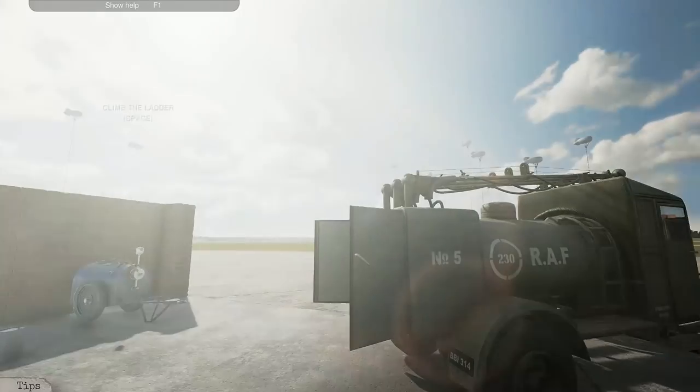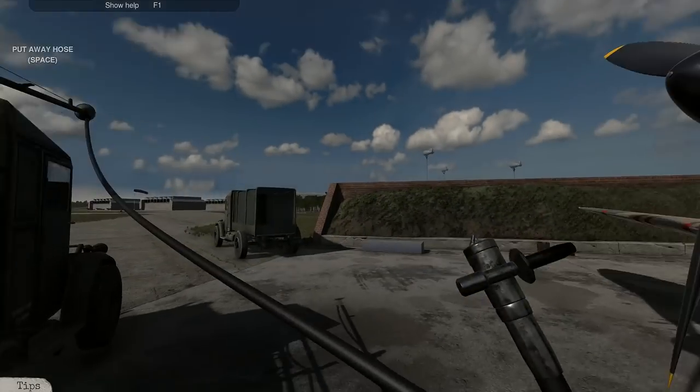We're going to place the ladder, and you've got to make sure you don't walk under the ladder. Grab the fuel hose.